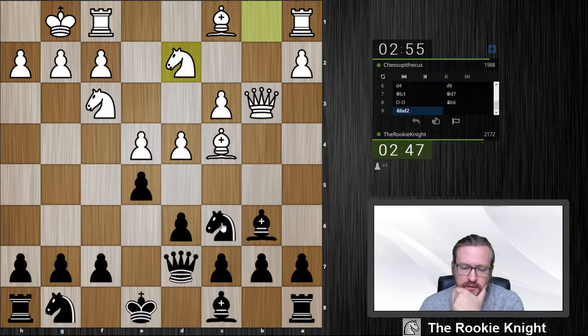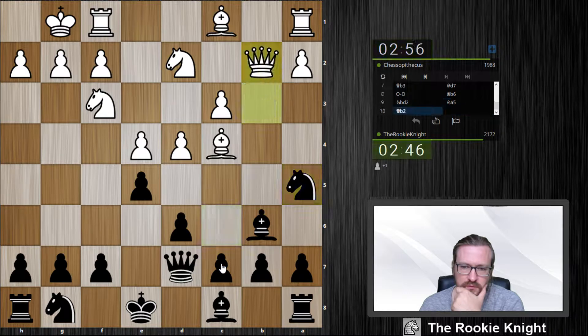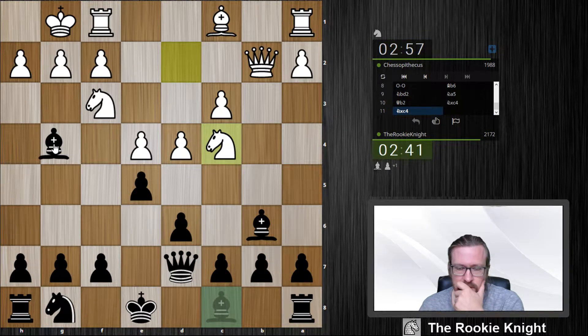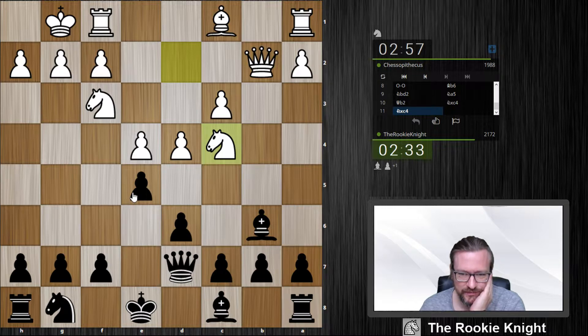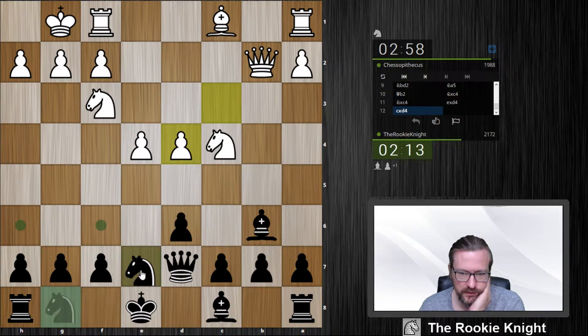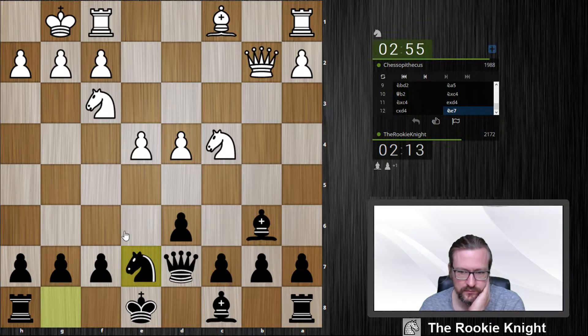But now I can play Knight f5 — this should be good for me, right? So maybe I wanted to play Bishop g4, that's fun, but it's not fun because it's really terrible. He can take on e5. Knight f6, e5 might be good.